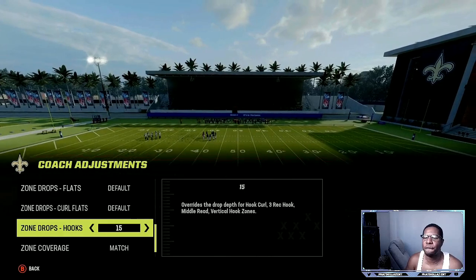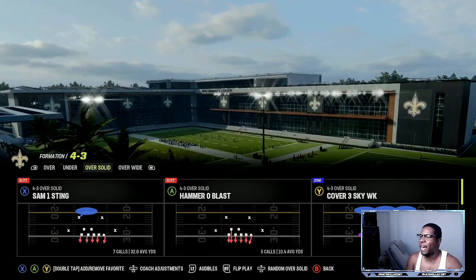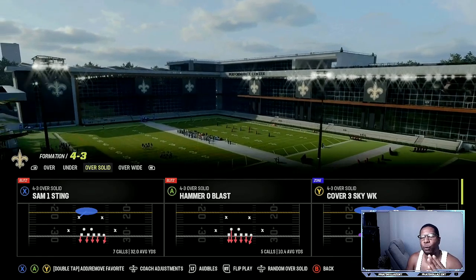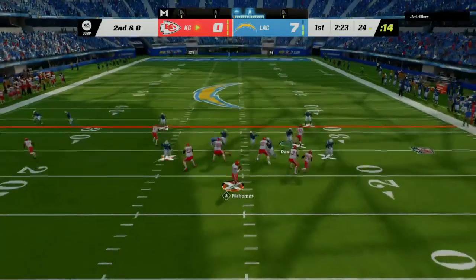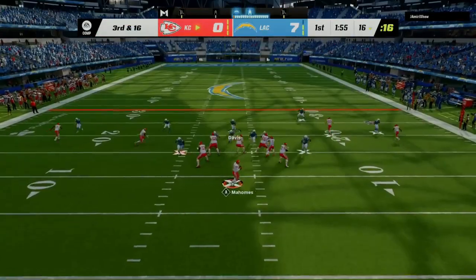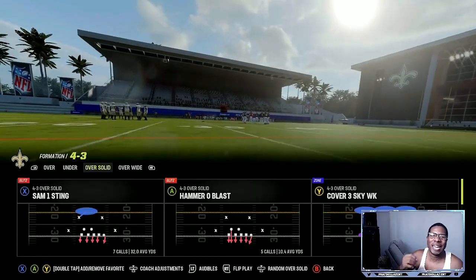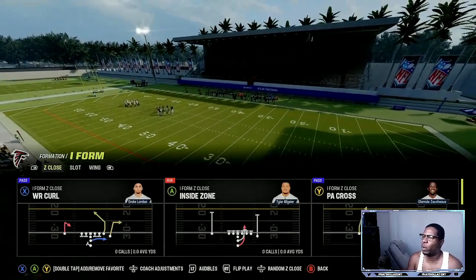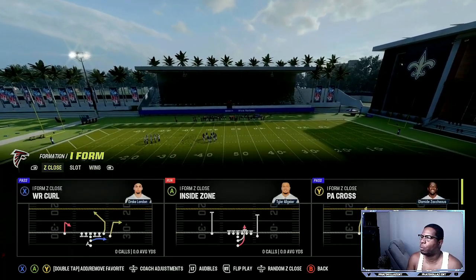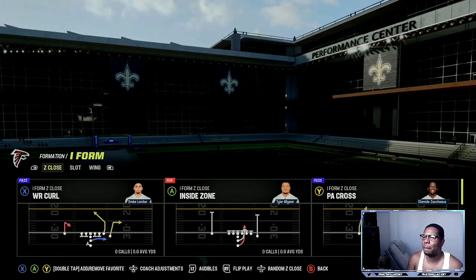Those are the yellow zones I'll be putting on the field after I get my opponent scared in the pocket. The play we're picking is Hammer Zero Blast out of the 4-3 Over Solid, from the 4-3 defensive playbook. We're going to use this against any small formation — wide receiver curl, PA cross, something with a block running back or play action. It really doesn't matter. This one has a block running back and a delay block by the tight end.